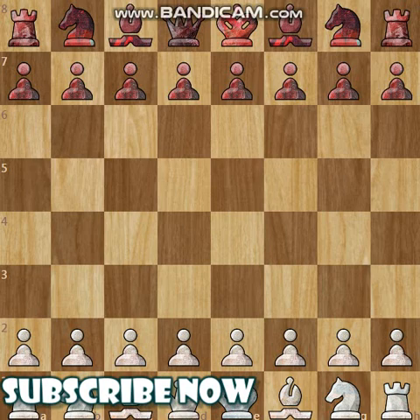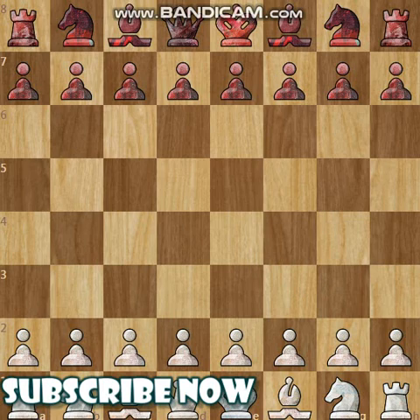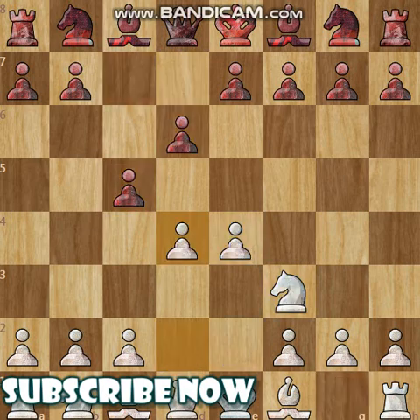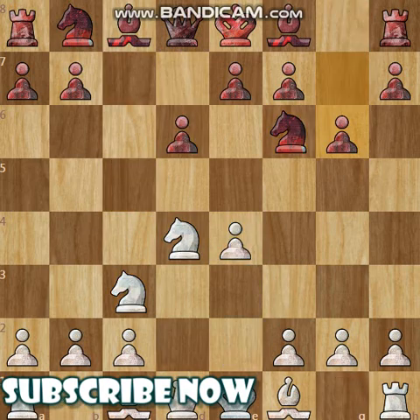Hello everyone, welcome to another episode of Booming Queen. Today we are going to have a look at a very famous — or maybe not so famous — gameplay between Oleg Corneve and Magnus Carlson. This game was played in Reykjavik in the year 2004, and the opening was the Sicilian Dragon, which is also one of our favorite openings.